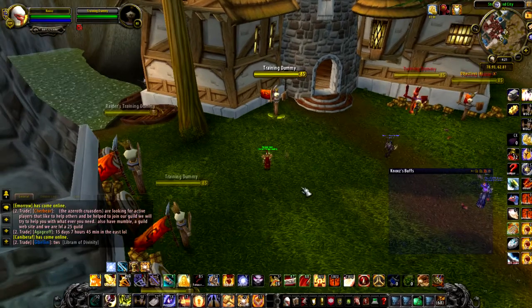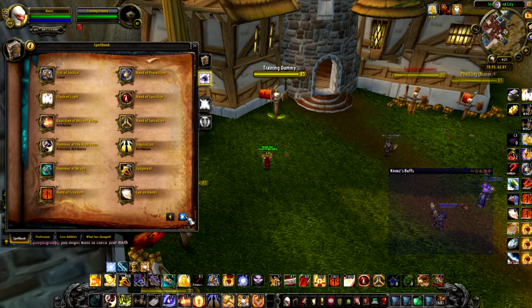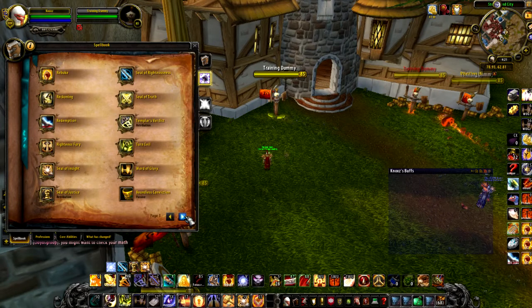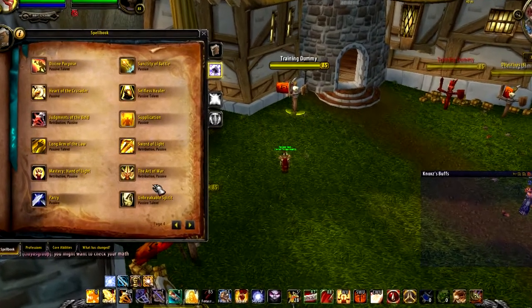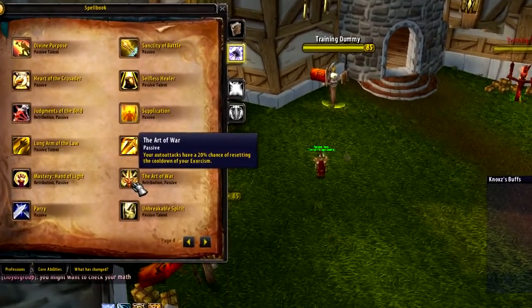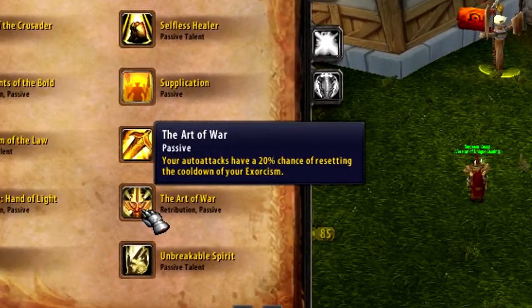So let's get into the nitty gritty. I'm just going to go over what the talents affect. Now you all know about the Holy Power, what abilities you can spend it on, so we should be good on that. Now what I wanted to show you is Art of War right here and your auto attacks resetting Exorcism.